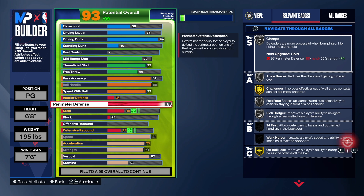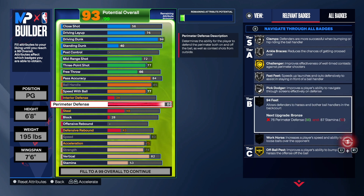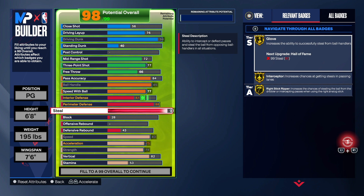With defense, we're going to take perimeter defense up to 88 so we can get the two-way name. That gives us what we need — we'll be able to get 94 Feet on gold, which is still pretty good. We also have Fast Feet and Clamps. With steal, we're going to take that to 91. You can do 85 if you want — a 91 steal is a little bit better and makes a huge difference. On this build we get gold Glove, gold Intercept, and gold Right Stick Ripper.